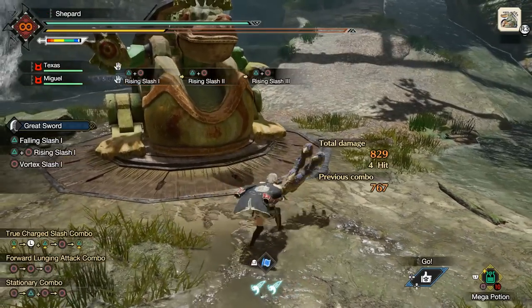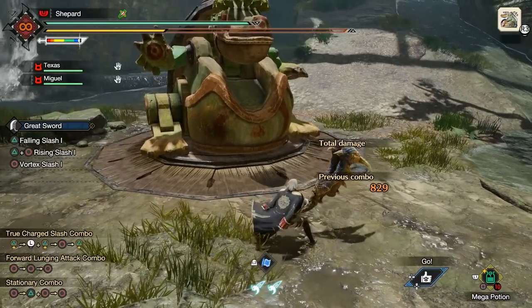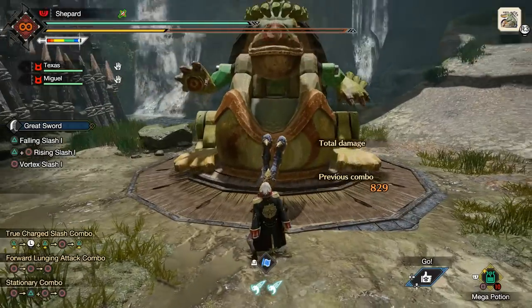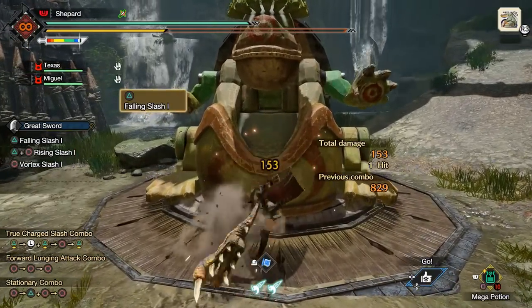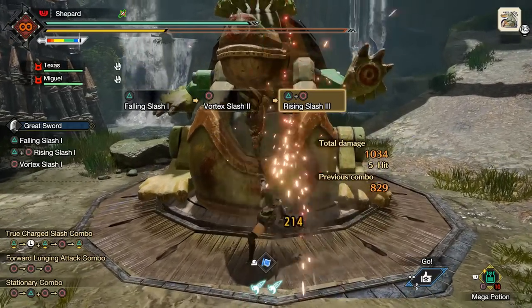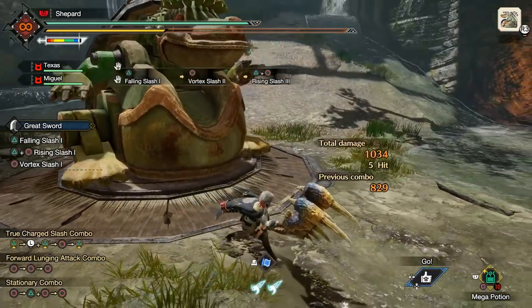So if you were to combine all of the different hits and you wanted to get just the highest damage combo on a training dummy, normally from sheath I'll do something like Triangle, Circle, Triangle, Circle. This ends up generally being my normal bread and butter combo here.